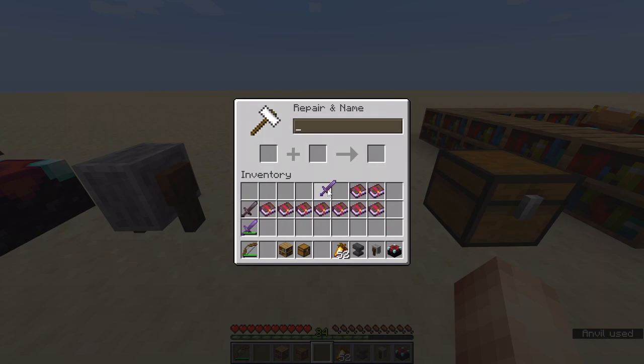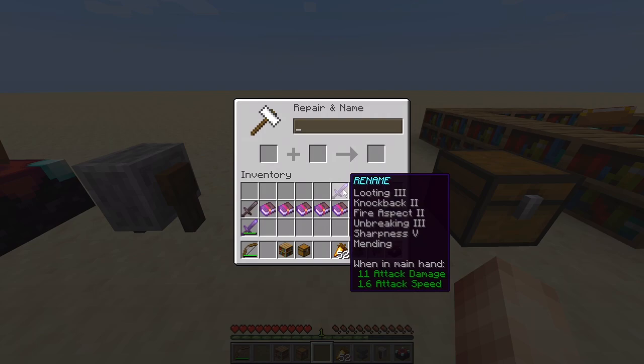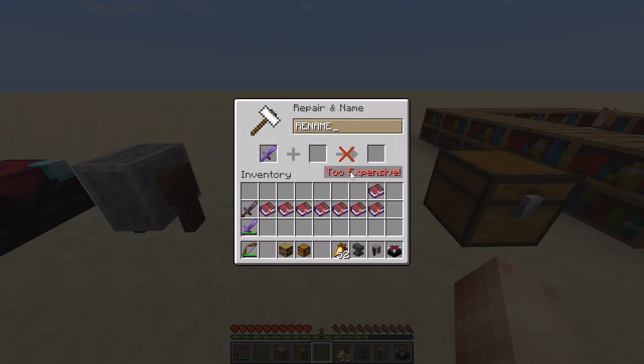The issue is if you keep using books again and again — we've used six books already on this sword — the seventh time you try, you'll get the notification: 'Too expensive.' This is because an item can only be enchanted give or take six times. That's not exactly how it works, but that's a rough idea.